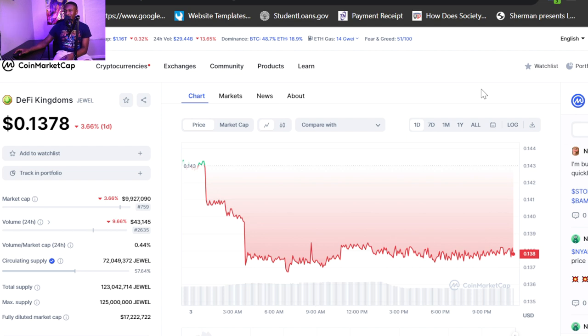DeFi Kingdoms JEWEL is at 13 cents right now, down 3% on the day, market cap is at 9.9 million dollars, rank 759. I love to see market cap under 10 million right now, because I believe we can easily hit 100 million plus in the bull market. Everything the team is doing is really revolutionary — with tokenomics, PVP, PVE, and DeFi — this is really an all-inclusive crypto project.